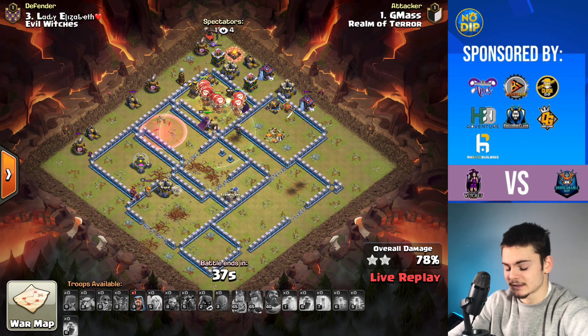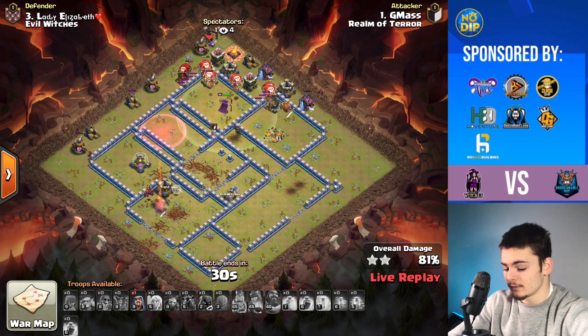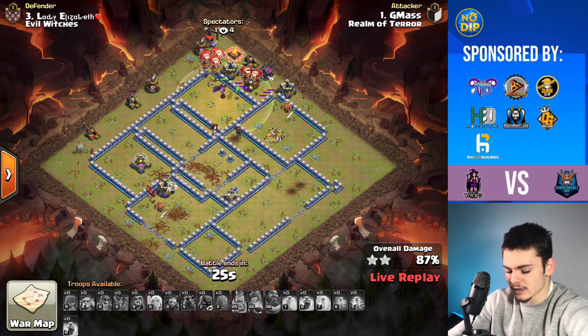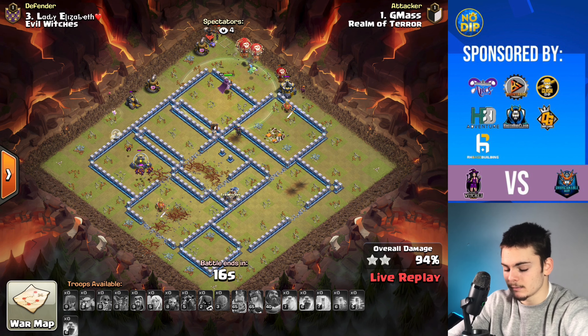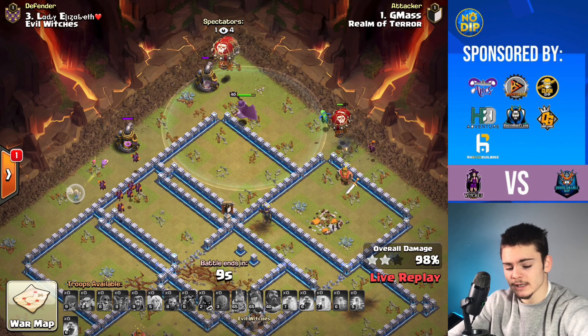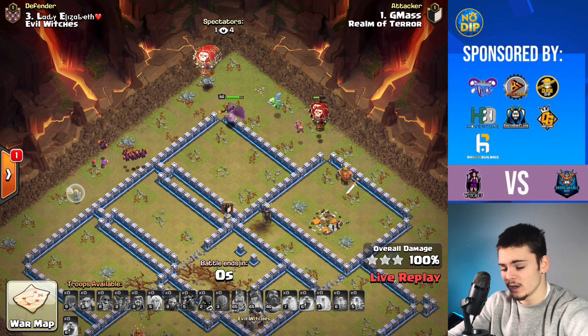This person's Lalo was strong enough — they took down the last couple of buildings. Those Balloons are going to take down the last couple of defenses. Put that Wizard down quickly — yeah, this is going to be a 3-star without a doubt. A Healer is going to go to that Wizard to make it a Wizard Walk. Last couple of buildings are going down with 15 seconds left. It's going to be a nice 3-star with Queen Charge Lalo — an easy triple.